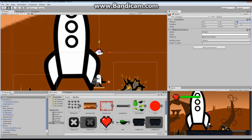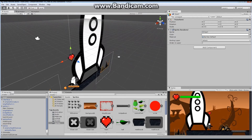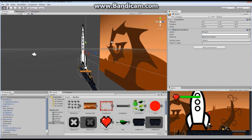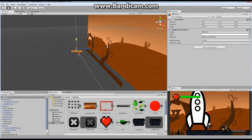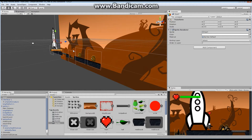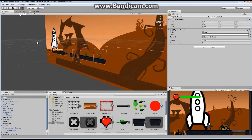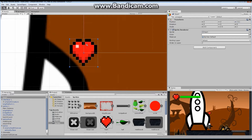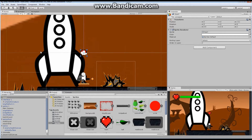I'm going to position it slightly out in the Z. If we look at the 3D view and adjust the spacing, you can see there's a little bit of space. You can ensure there's no overlap by adjusting the Z value. As we move farther away the values get larger, and as we move closer to the camera the values are negative. So I'm going to put it at negative 1.